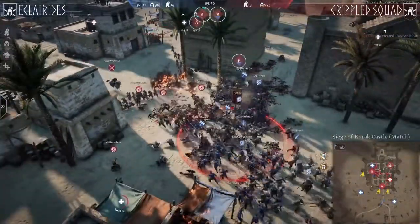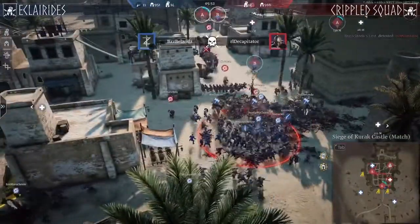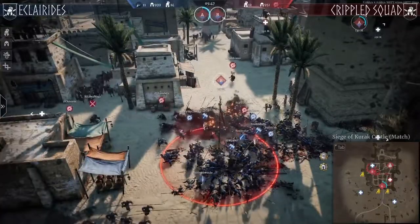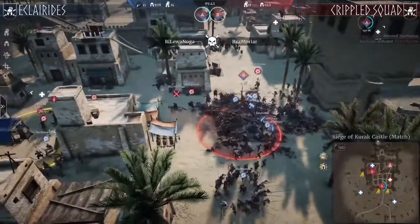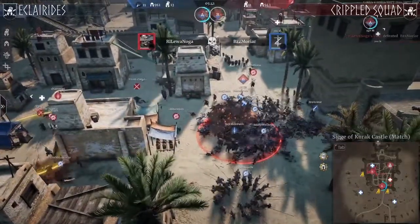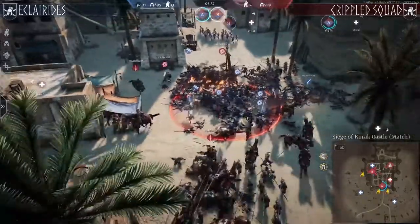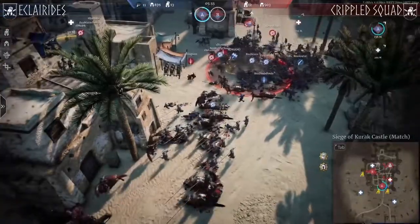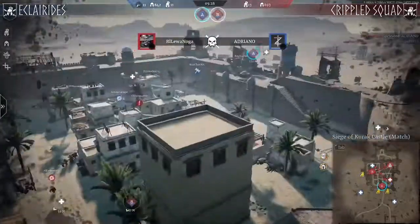The defenders don't have too many units left. They will try to fight for the B point as another set of Imperial Pikes comes in from the flank. Some cap is coming in for Eclarides as well, which might be crucial. Crippled Squad is still fighting well — the Armingers are coming in from the back. That charge from the back was a nice idea but very well caught by Eclarides with a counter-advance from the pikes.